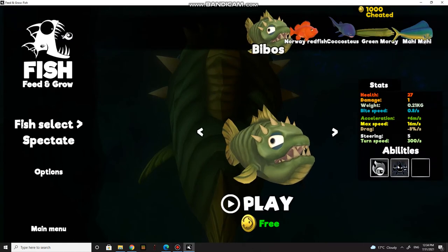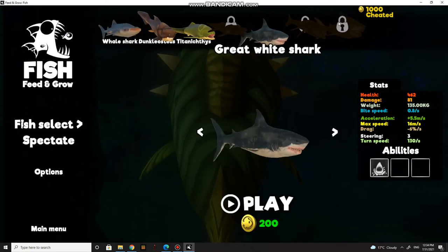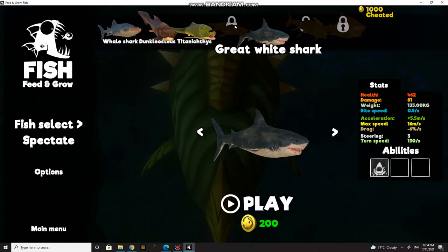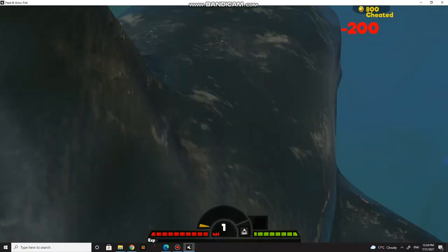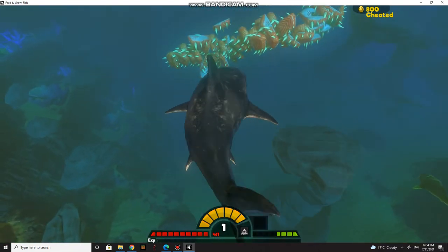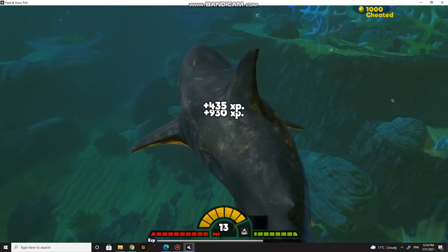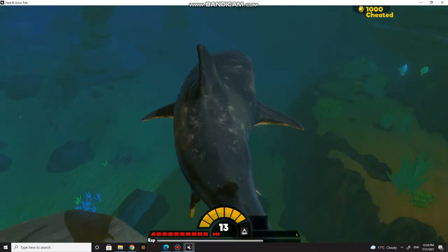It's been nearly four minutes. I only have the great white shark. I killed the megalodon but the achievement didn't come because I cheated by leveling up. If it writes 'cheated', don't worry — when you come out of Feed and Grow Fish and come back, it will be the same level and nothing will happen. You can still kill the megalodon without cheating.